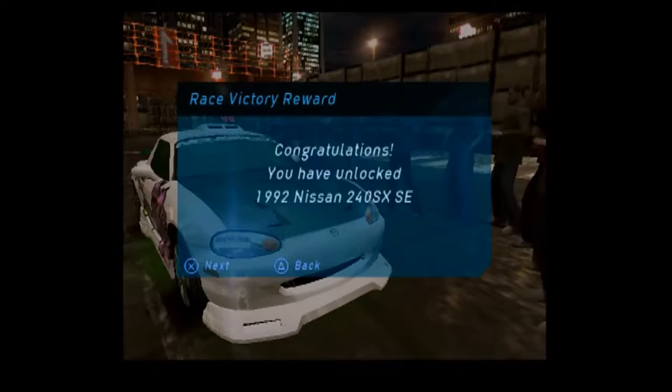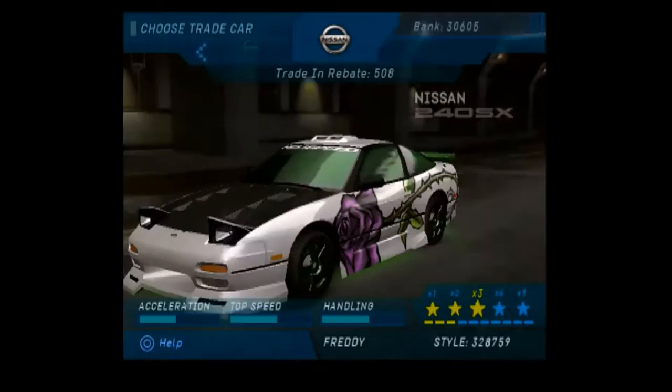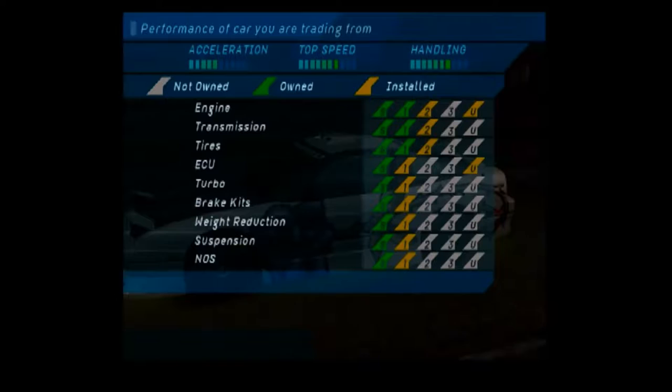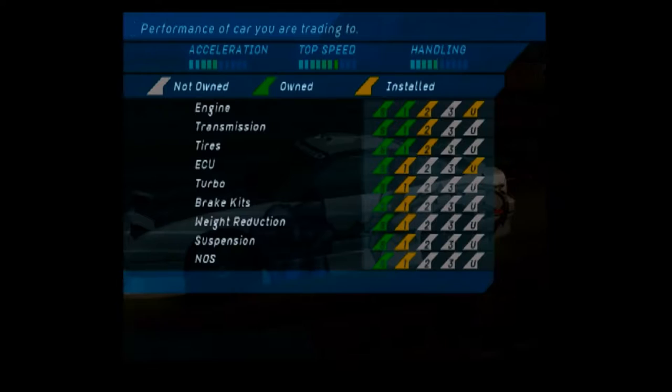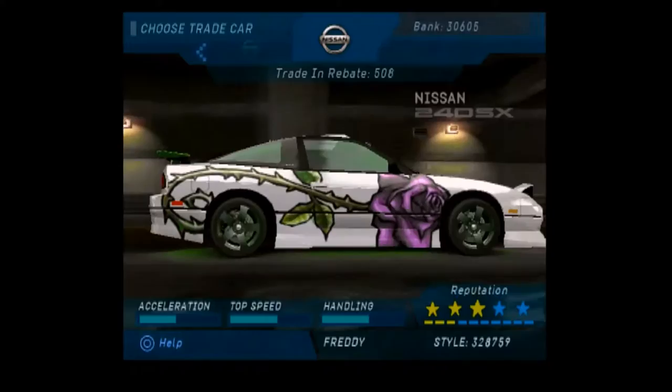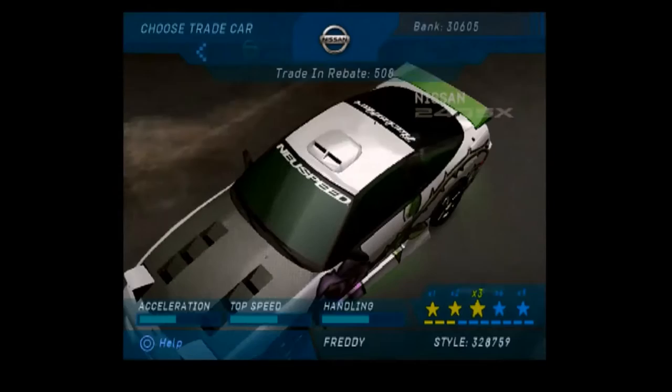We might just have to go back to the customization screen and check that out. Oh, it looks beautiful! Please be better than my current car. So that's what we own at the minute — keep your eyes on the stats. Why is everything just slightly worse? We're taking a dip in handling, everything else is the same, so there's no point getting it. Even though it looks amazing and I'd put a different paint job on it, I'd be losing a bit of handling.